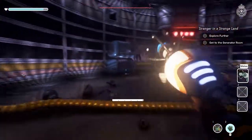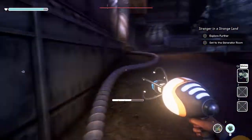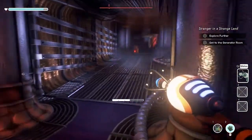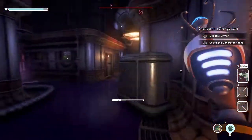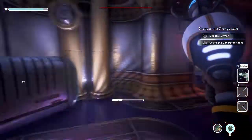Okay, explore further, get to the generator room. Yeah, see what they're saying — this is definitely way more straightforward than the initial game was. I'm gonna go that way; there's nothing down here, right? Yeah, that just loops back around, so we're gonna go this way.